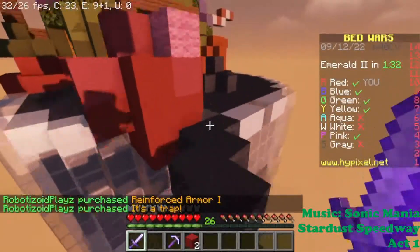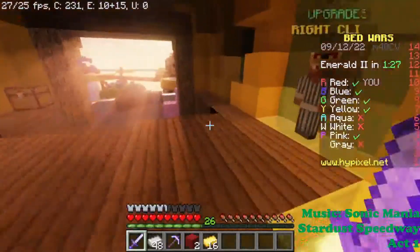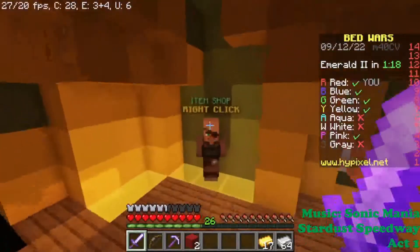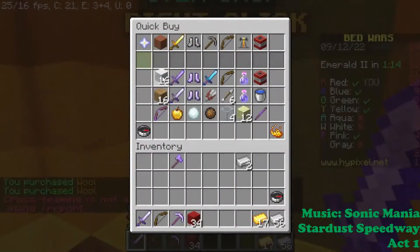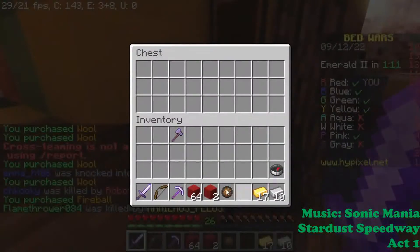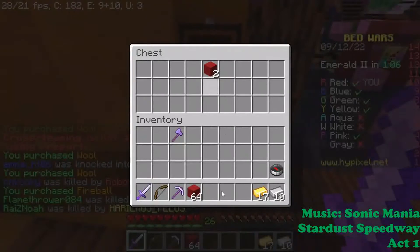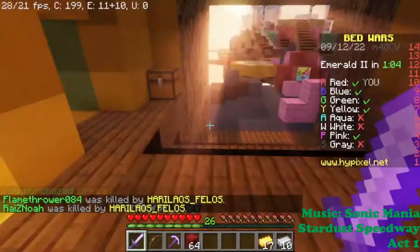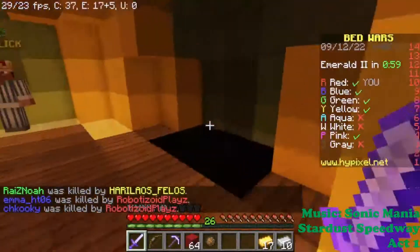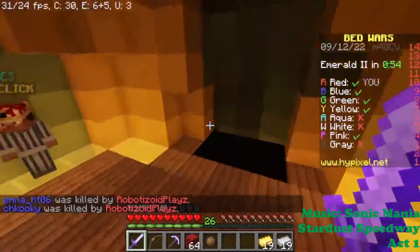I'm just going there to get materials — there's probably a lot. The ender chest is there, as I expected. Let me buy some wool to replenish, and fireballs. Wait, did I put the fireball into the chest? There it is. Let's not buy arrows — I want to upgrade my bow.